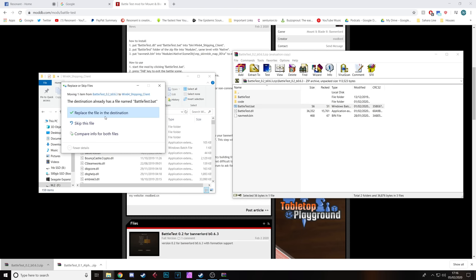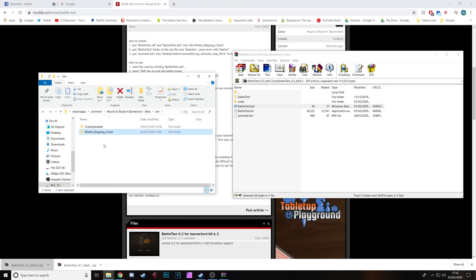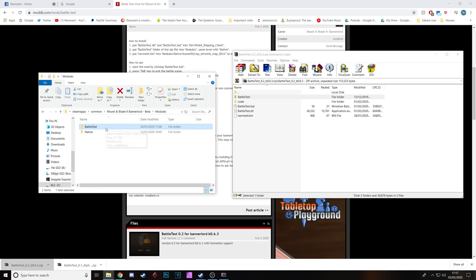You're going to want to take your batch file from the zip and pop it over into the win64_shipping_client folder. I already have a version of it but I'm replacing it since this is a newer version — you probably won't see that prompt since this is likely your first time installing it. Next, go back out of that folder and go into your Modules folder, just like you would in Mount & Blade, and put the Battle Test file in there.